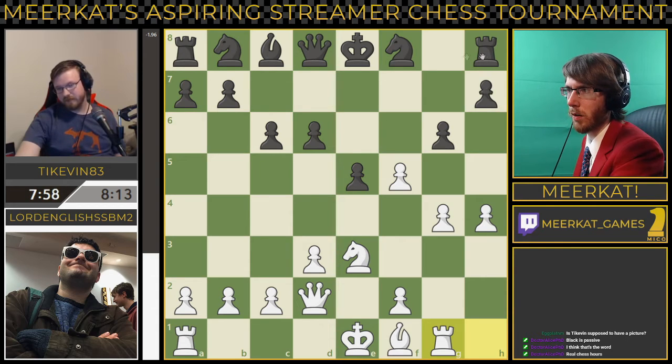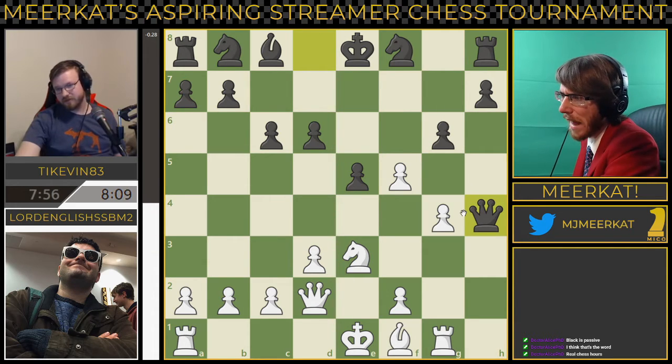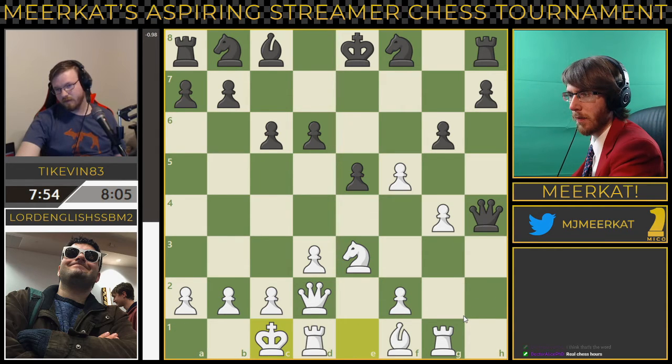Rook to g8 I like, because if he does take back here, you can just take back with the rook and kind of get it out into the game. It does look like a hanging pawn, and it does pin this pawn to the king, but now that pawn is unpinned because of the queenside castle. It's kind of unclear right now. I would bring this rook over, or you could just take here. Queen to g5, put pressure, pin this knight to the queen.